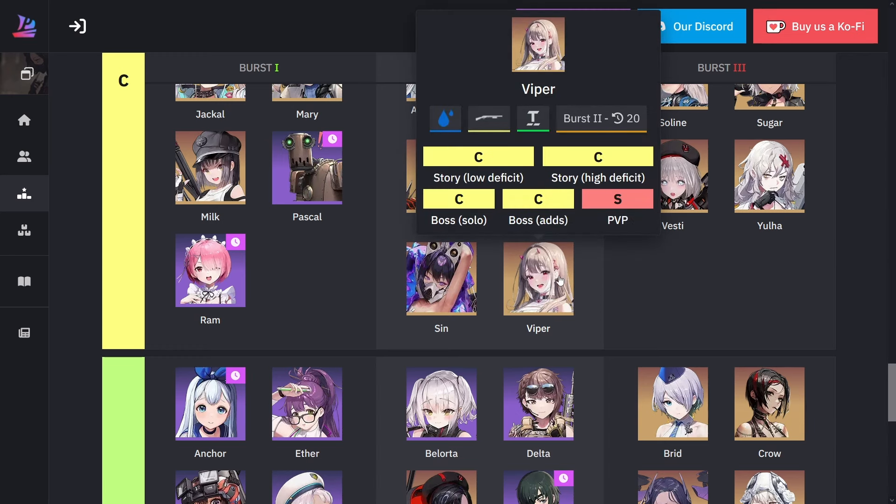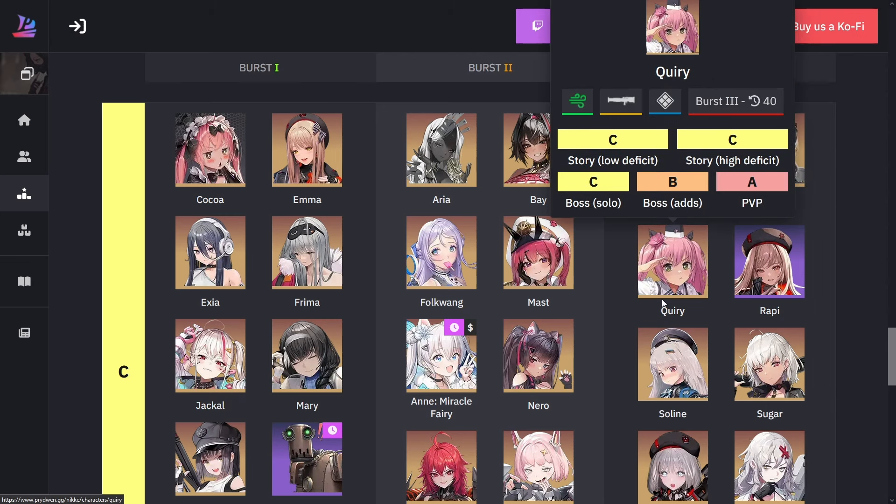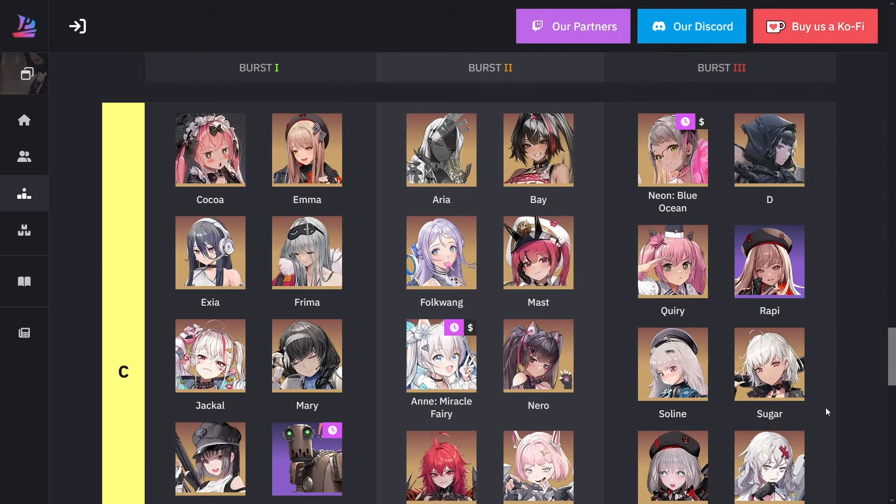Viper looks extremely cute. One of her claims to fame is that she cannot be targeted after she gets her burst, but unfortunately AOE still targets her. For burst three C-rank we also have Summer Neon, Dee, Query, Rappi, Solene, Sugar, Bestie, and Nyoha.